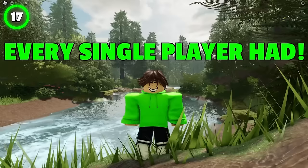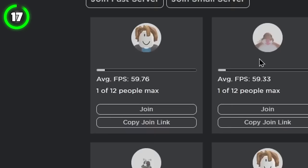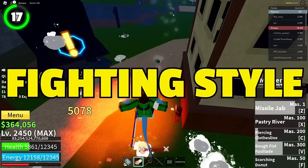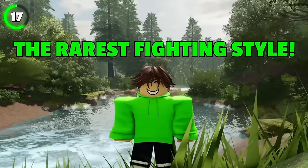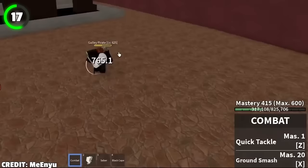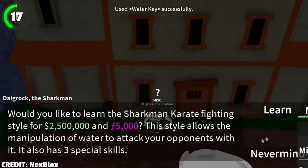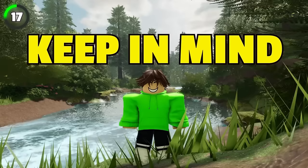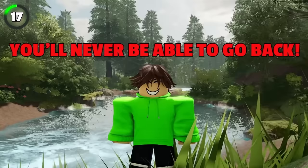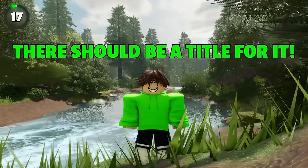Starting with the fighting style every single player has: Combat. Combat is the weakest and least commonly used fighting style in the entire game, especially among third sea players, since most players switch to something different. Because of that, it's ironically considered the rarest fighting style. Some players keep Combat and max its mastery for fun, but if you want to level up quickly, switch to another fighting style as soon as you can. Keep in mind that if you switch, you'll never again be able to obtain Combat — it's literally a flex to have it in the third sea.